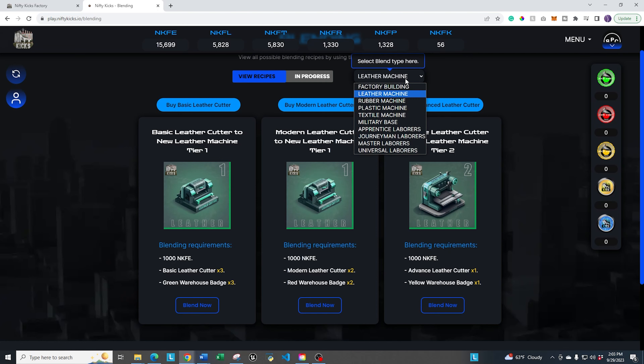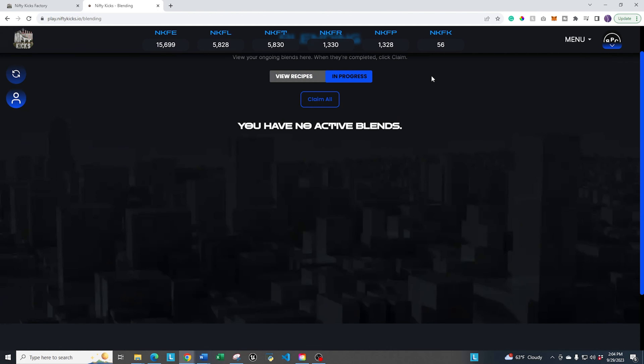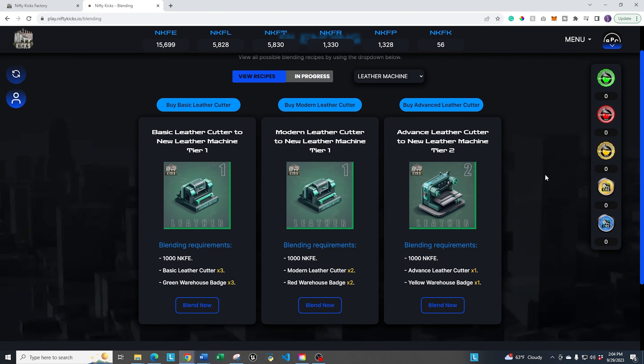You can do that with all the different items within the game — all the different machines, the factory building, military base, and the laborers throughout the game. What happens is you click on blend, it goes through the process, and you can claim it afterwards. It's a pretty simple process once you have the actual items themselves.